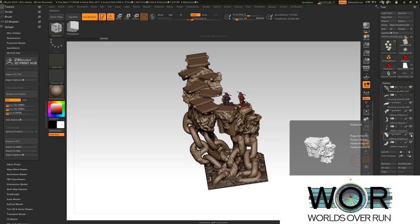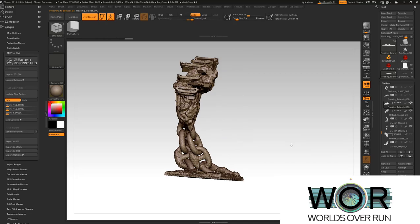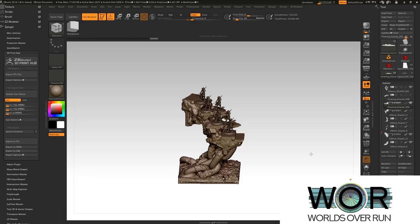Let me turn off one section here. This is the full version, and then this is just the upper version. Here's the lower version. I'll turn Sid back on so you can see him on the base, and this will give you access to a lot of things as well. Like everything, we're going to make this so that it prints in several parts without supports.